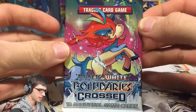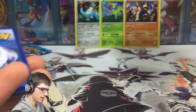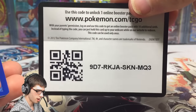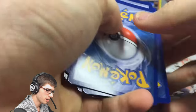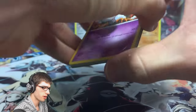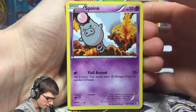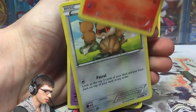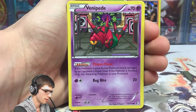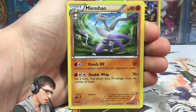Let's crack into this Keldeo pack art from Boundaries Crossed. I'm really hoping for a Celebi — either EX or full art — doesn't really phase me too much, but if we manage to pull one of those I'd be very pleased out of this pack. But we've got a Spoink, a Pokeball, a Tepig, a Patrat, Vanipede, a Servine, Pignite, Mienshao.